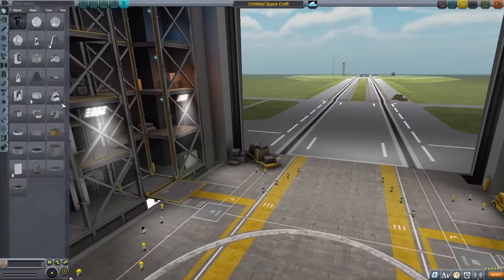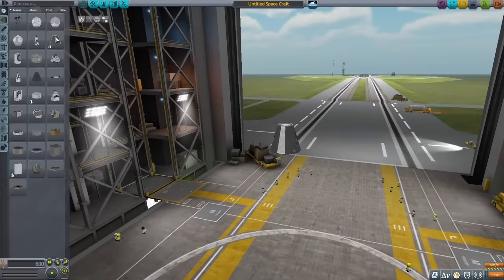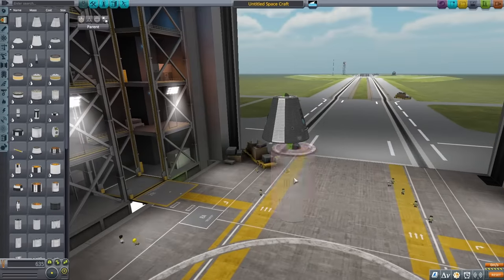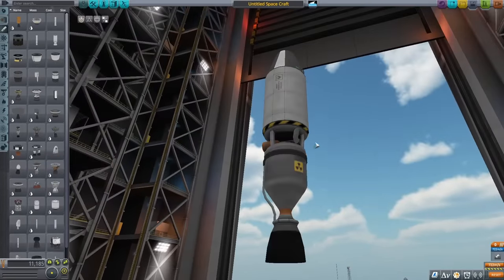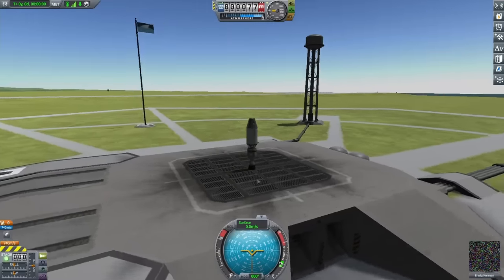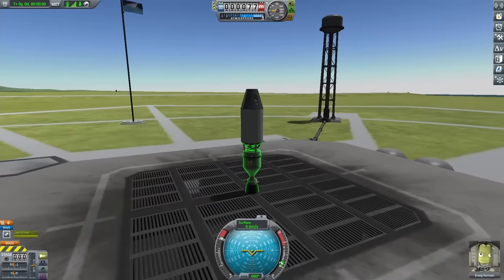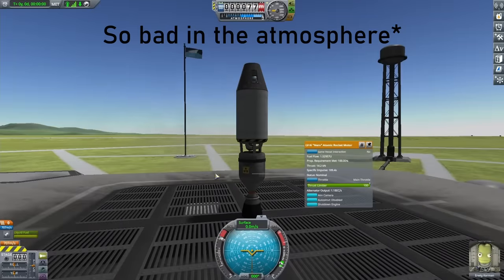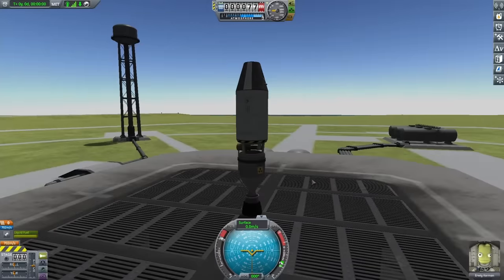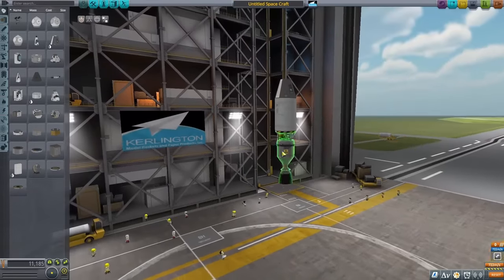I'm starting out here in the sandbox, and the first thing I'm doing is putting down a crew capsule. I figured I might as well just try making a simple rocket and seeing how it goes. I have a liquid fuel tank and a nuclear engine on the bottom. I went to the launch pad, went to launch, and you can see nothing happened — there's some thrust being produced, but literally nothing happened. These engines are so bad they can't even lift a rocket like this, so managing to get it off the ground at all is going to be a struggle.